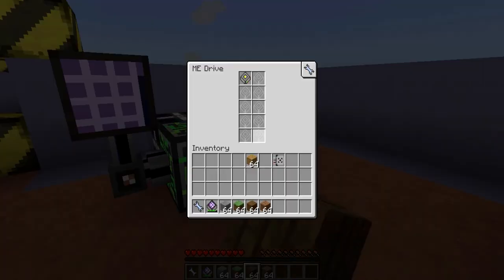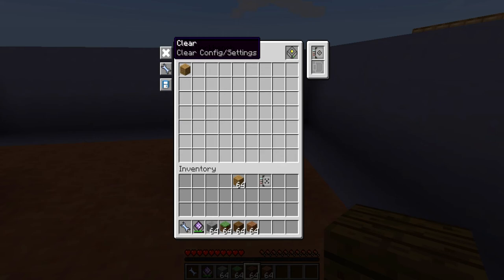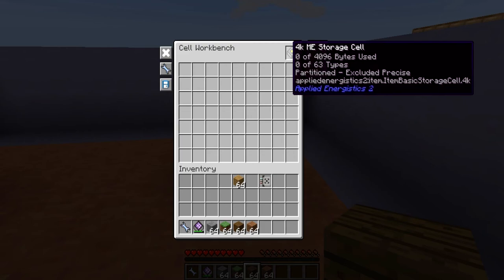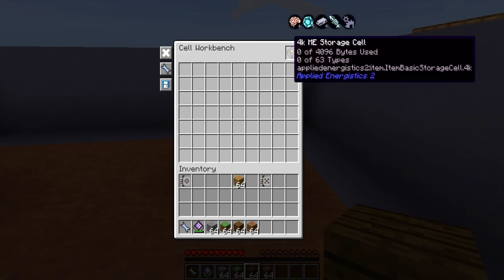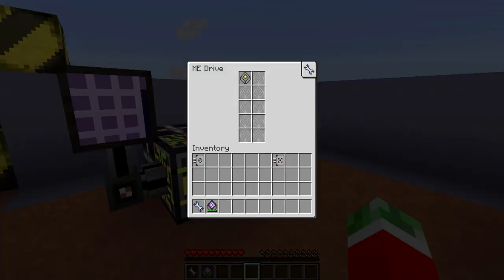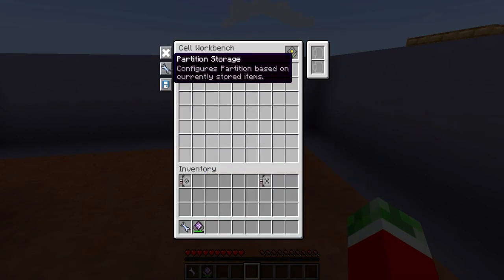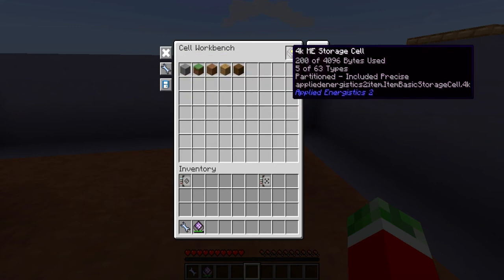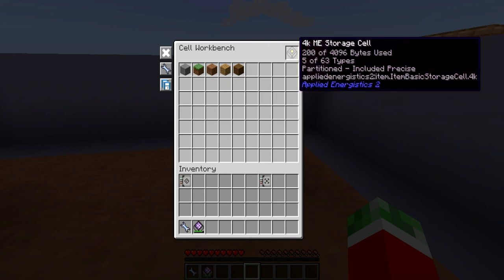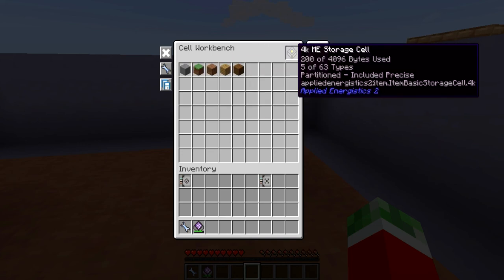There are a couple more buttons: you can hit the Clear button, which clears the entire partition. The Partition Storage button specifies the partition based on the items that are currently in the cell. So if I were to add this drive to my network, put all these items in, take it out again, and then hit Partition Storage, you would see all five of the items I added are now added to the partition. There's also the Copy Mode, which controls whether the contents of the configuration pane are cleared when you move the actual cell — useful if you want to have multiple cells with the same settings.